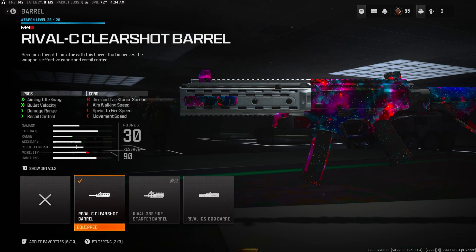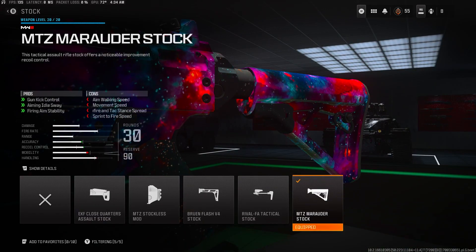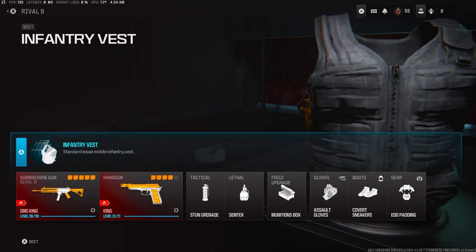Going back to the barrel, it makes up for it because we get bullet velocity and damage range. We also get a little bit of recoil control, but we lose a little bit of movement speed, which is fine because we make it up when we put it back because we're running infantry vest.